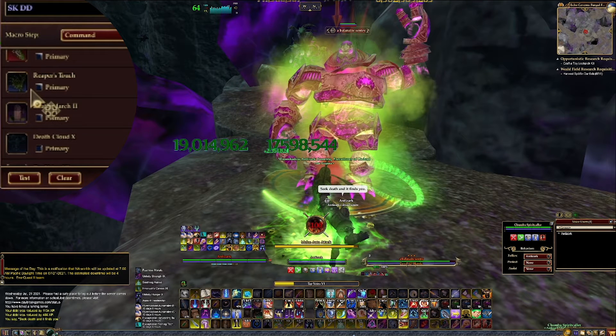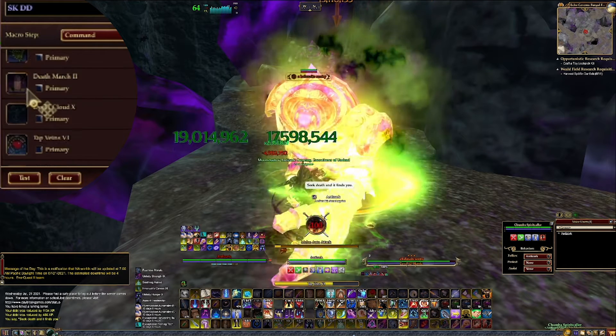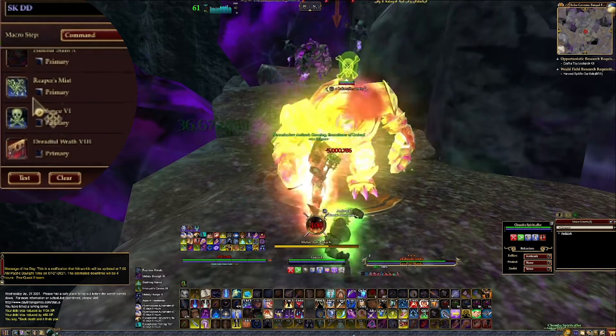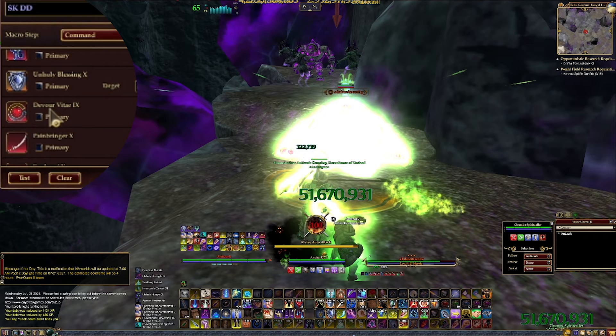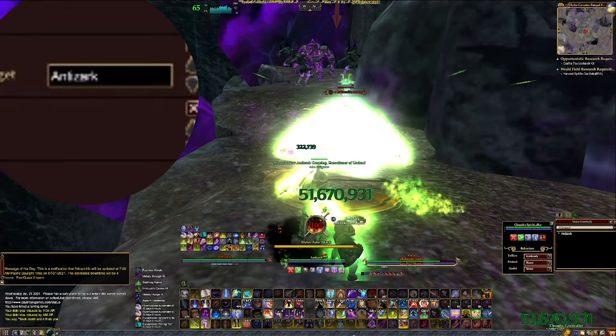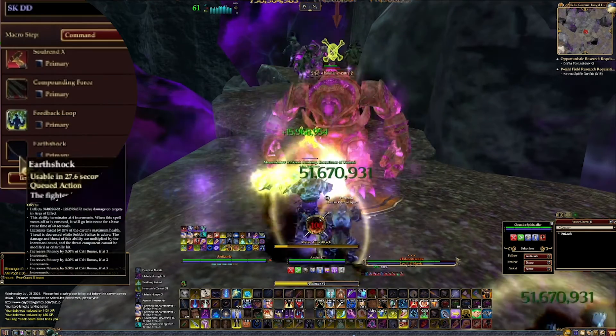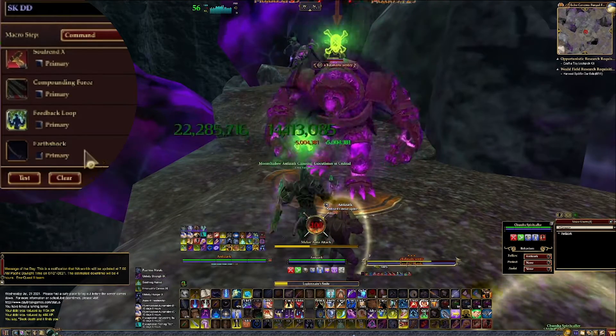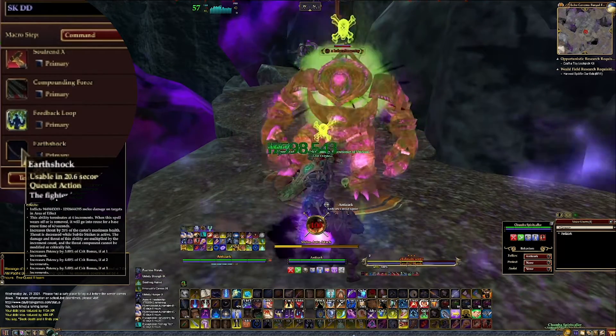The next ability is Reaper's Touch, which is an AOE harm touch conversion. Though I usually cast this before the fight, the reuse time is almost as long as the duration, meaning this can almost stay up the entire fight — so I want this casting whenever it comes up. The next set of abilities are damage stealing abilities until we get to Unholy Blessing, which is a 5-increment heal that I can cast on anyone, though I have this one set to target myself. Because I need fast casting skills but still want to use my ascension abilities, I have Compounding Force and Feedback Loop at the very bottom.